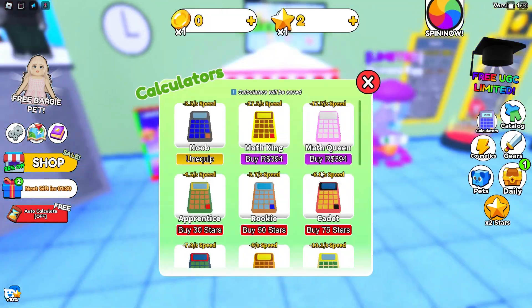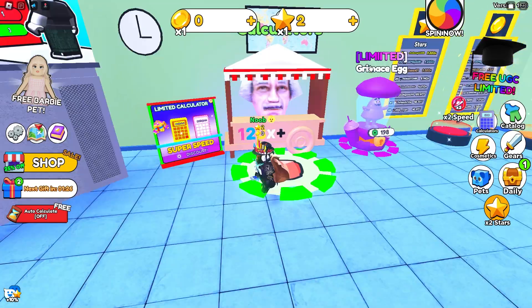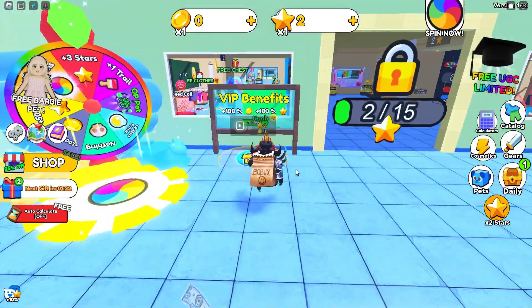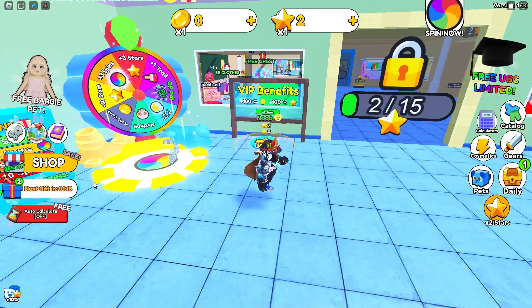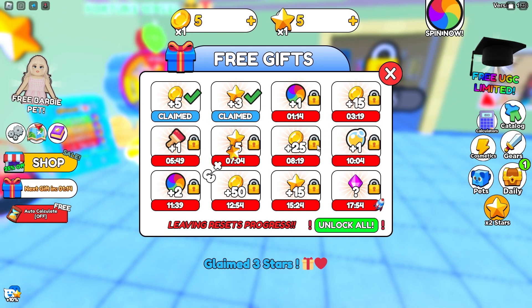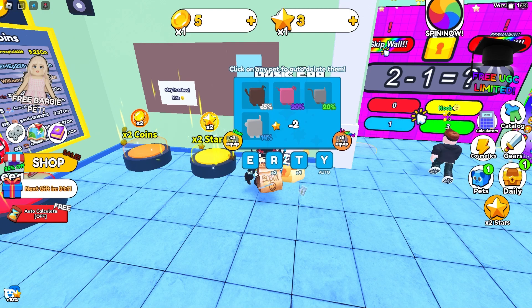It's a pretty simple game. You can also buy calculators to speed up the process of answering the questions. There's also a fortune wheel, though I don't think that's free. You also have gifts right here which are free — three free stars. Let's open an egg and see the animation.